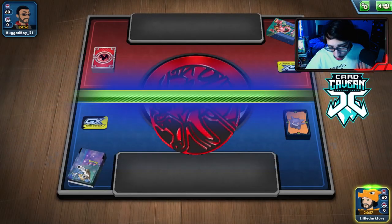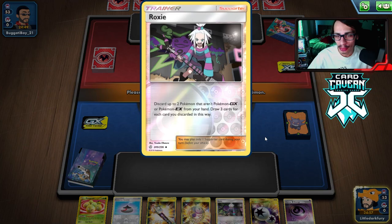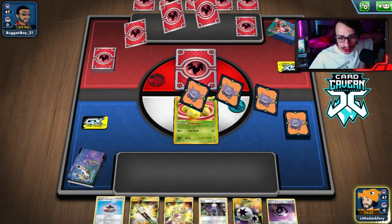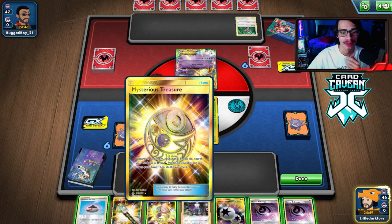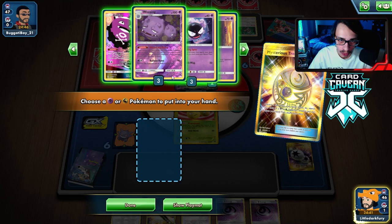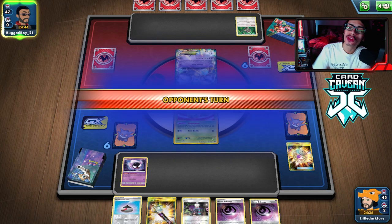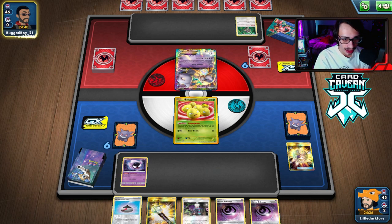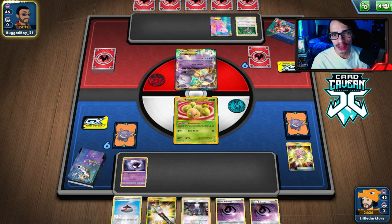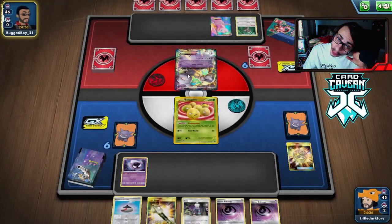Getting into the first match — we won the coin flip and I'm going first to get that extra turn. We got an Excadrill start. We have a decent Roxy here but we need to get a Gastly. I actually don't mind if they knock out my Excadrill since I want it in the discard. We'll get Gastly and the plan is: pass, let them knock it out, then go Roxy, Gastly gets knocked out, get two Haunters, and then evolve.